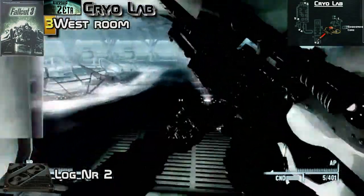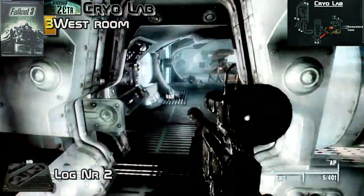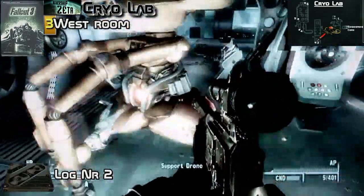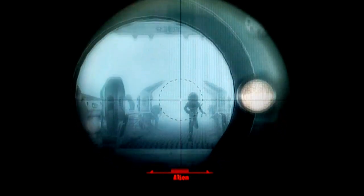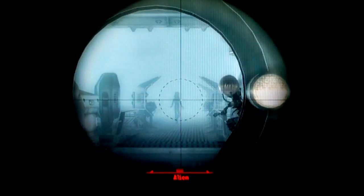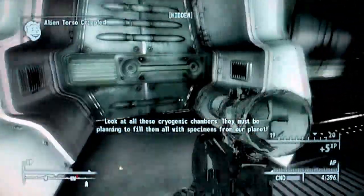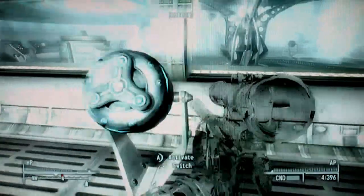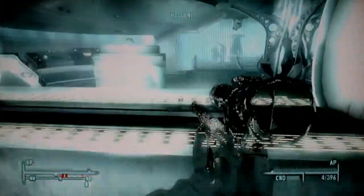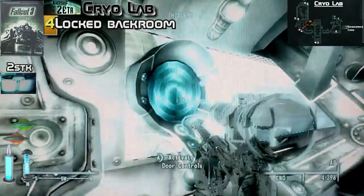Inside here you have a second pod or log — you need to take number two. Open the door and head in for the next area. Inside here you can release them — they will film, a lot of them — just let them do the work. Take this, open, and activate the door.